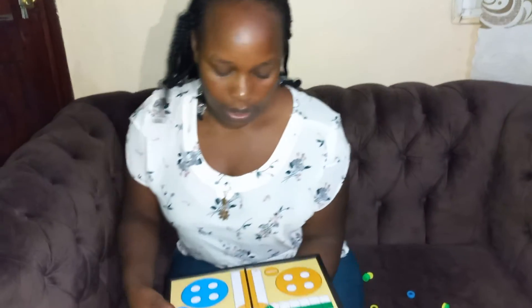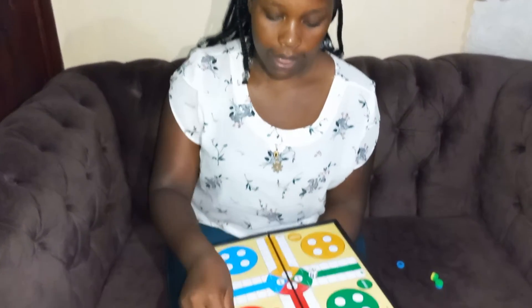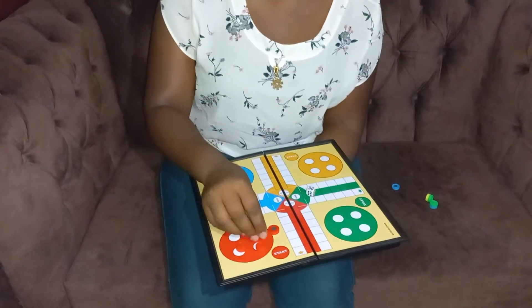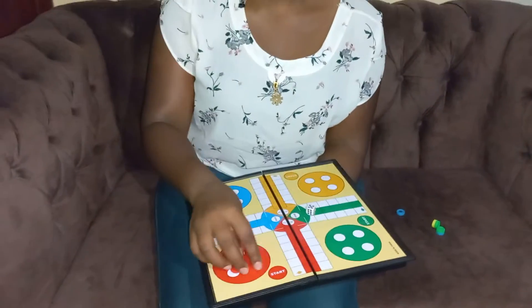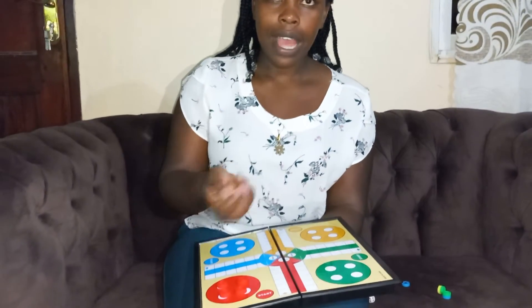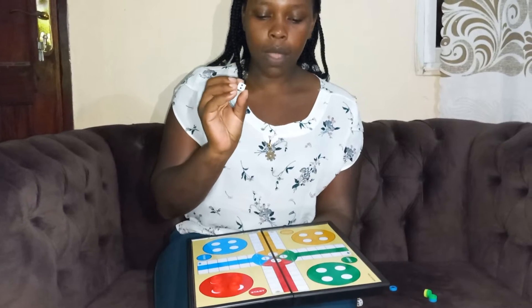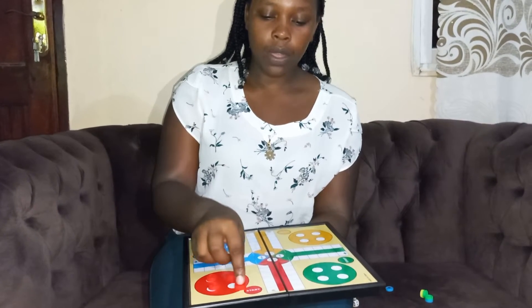So you roll. This is the board. So you place the tokens here. This is the starting point. So for you to start the game, you have to roll the dice and get 6. You only start the game at 6, so then the game starts here.